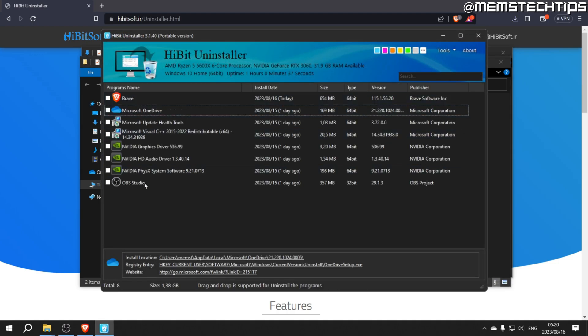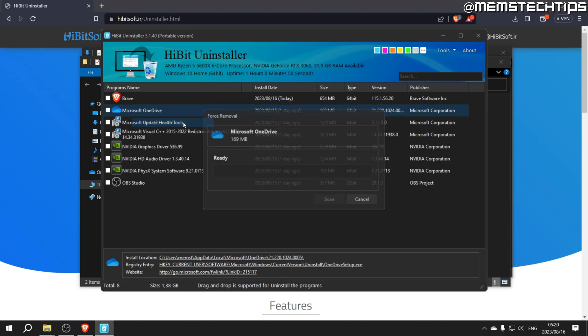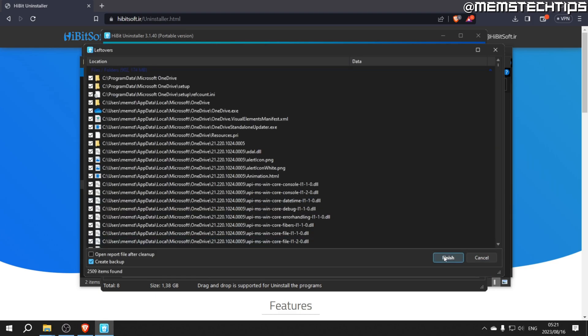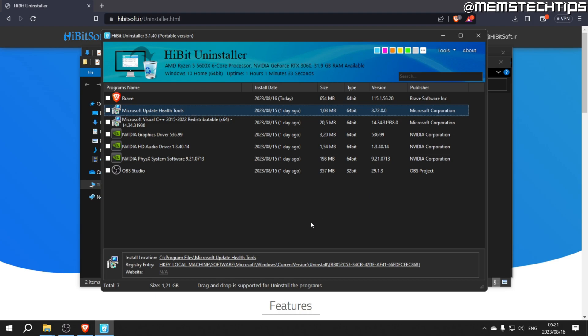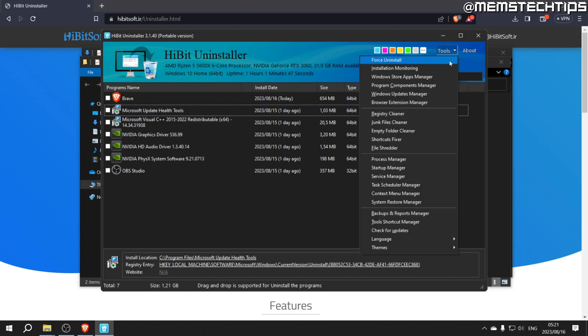On the first screen you can uninstall programs on your computer — go through the list and uninstall anything you don't want. I don't want Microsoft OneDrive at all, so I'll right-click on it and click Force Removal. Then click Automatically Clean Up an Advanced Scan, then Scan. On the next screen click Finish. I get a prompt saying some files will only be deleted after restarting — that's fine, I'll click OK.